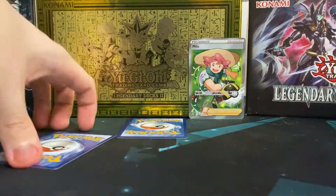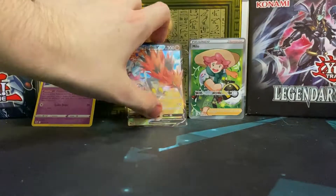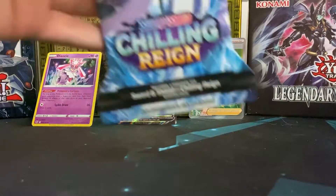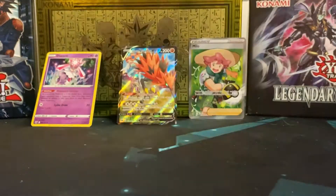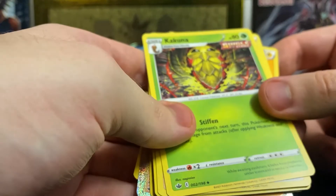And there they go. Now we're gonna move on to the Chilling Reign. Let's start off with this one — the one that looks like a bird. This is what the pack looks like — it's sick. Yeah, this is my first set of Chilling Reign because I haven't actually touched a Chilling Reign set before. My first electric light energy — that's pretty good.